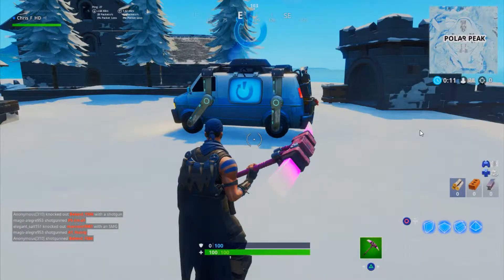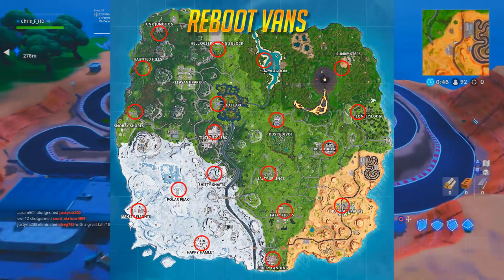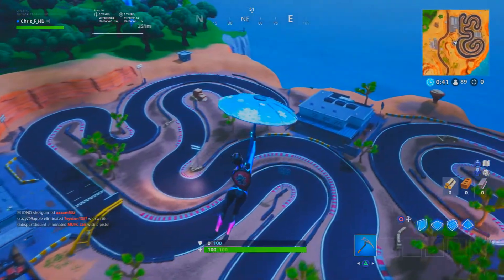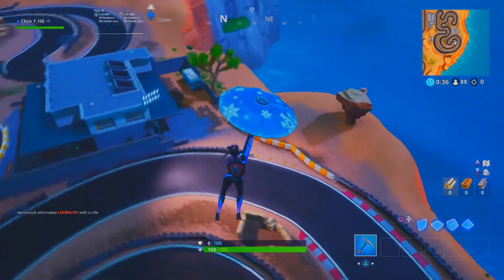There's a shot for you of the reboot vans. These will be places of interest all over the map — there's a map for you. I'll also leave a link below the video to that map and you can right-click and save it to your desktop. It will come in handy for you. No doubt after you use it for a while, you'll start to become familiar with the locations of the vans anyway.